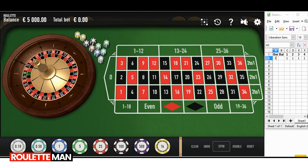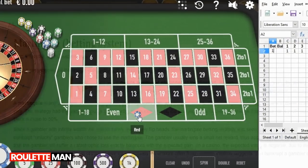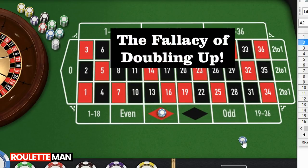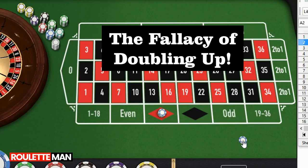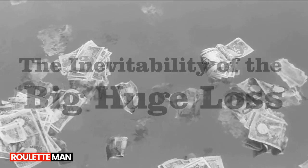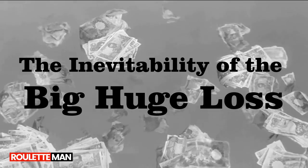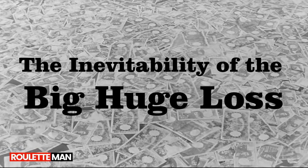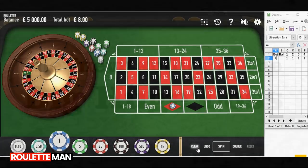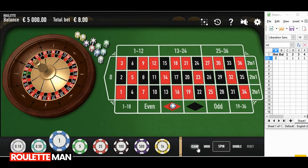Everybody has heard of the Martingale, where you bet one, and then when you lose, you double your bets, and then you double your bets again. Eventually you're spending so much money just to gain a single unit. You hit table limits and you end up losing a ton of money. All the money that you've made with the little wins gets taken out by the big loss — and that's a guaranteed thing to happen. This is the medicine for all you Martingale sick people out there.